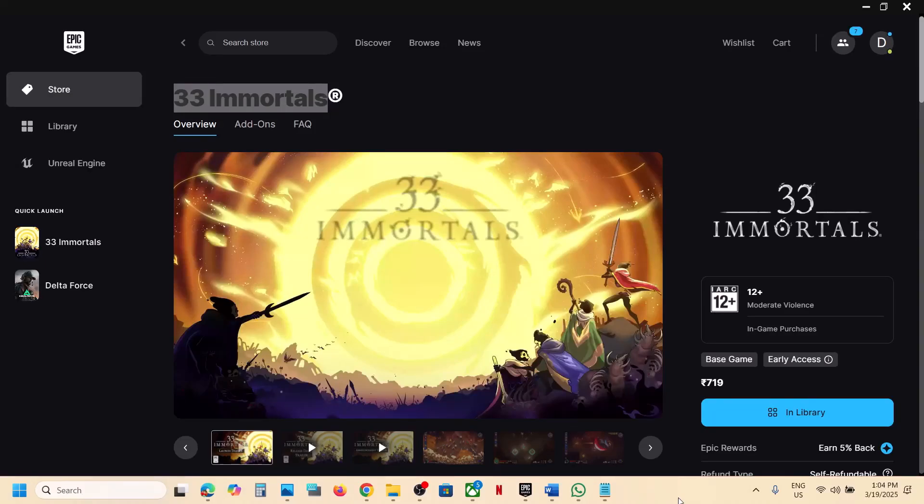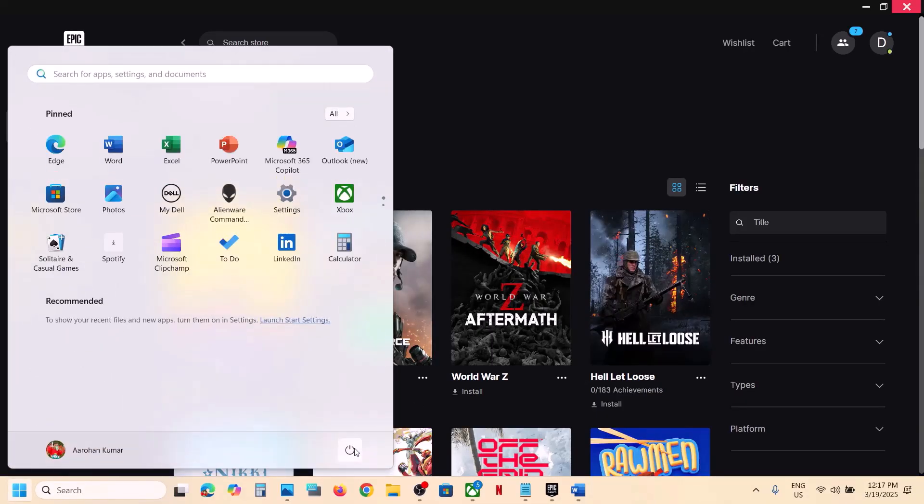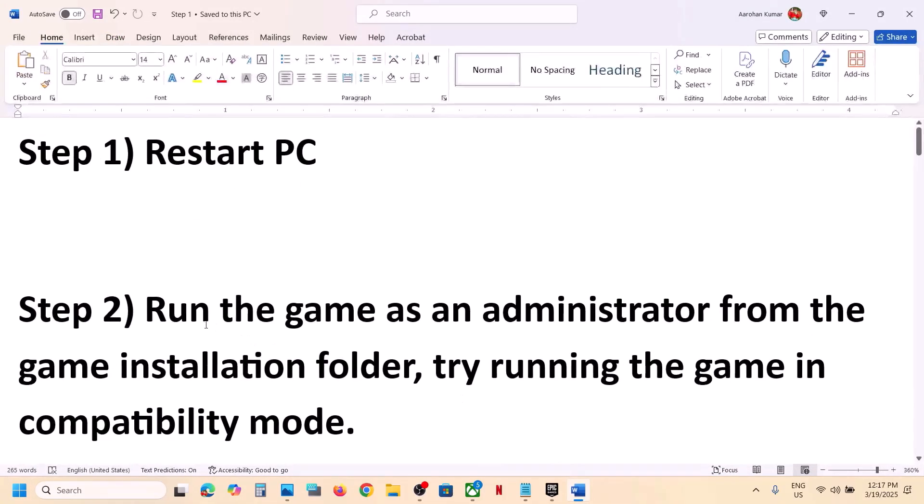Hello guys, welcome to my channel. Today in this video I'm going to show you how to fix when the game is not loading on your Windows computer. The first step is to restart your computer. Simply restart your computer once, and after the system restart, launch the game and then check. If still not working, move to the next step.